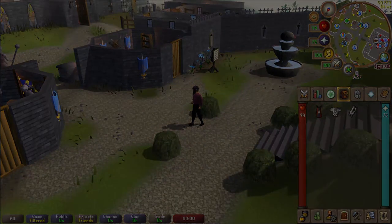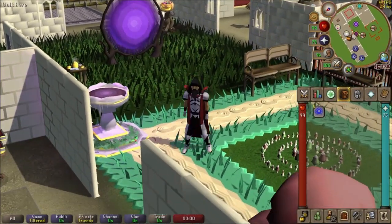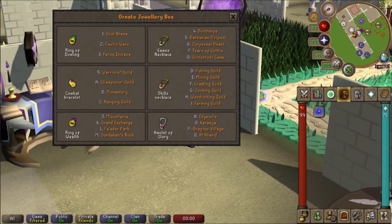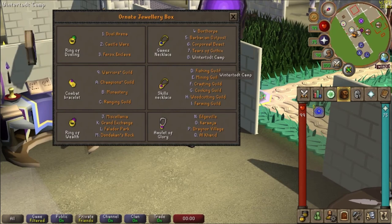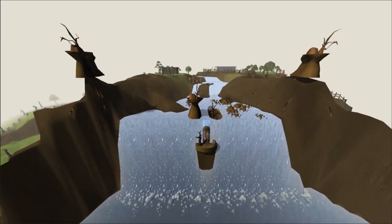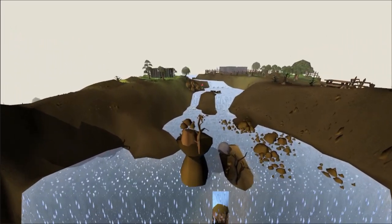The Game's Necklace is also used in the Construction skill in the player-owned house Achievement Gallery room. The player can create a Basic Jewelry Box at level 81 Construction, constructed with one bolt of cloth, one steel bar, three fully charged Game's Necklaces, and three fully charged Rings of Dueling — granting the player 605 experience in Construction and unlimited uses of the Game's Necklace and Rings of Dueling.